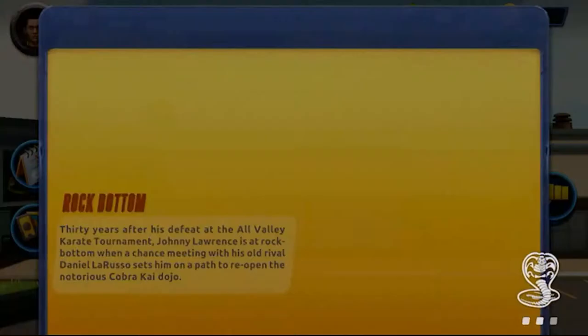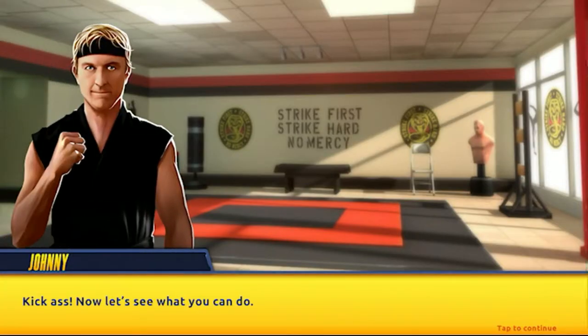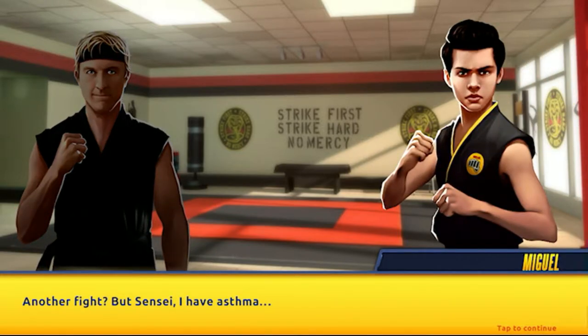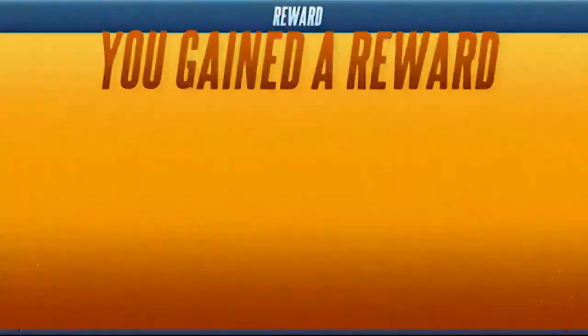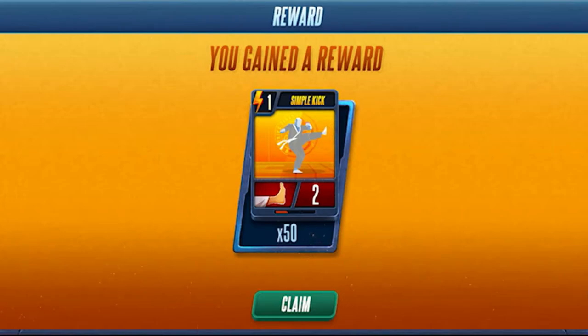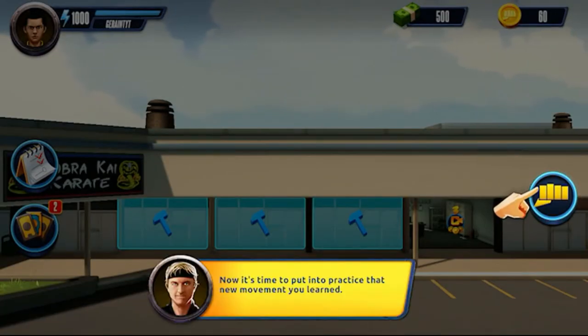We got another mission completed — 'Enhance your deck with new fight cards.' Kick ass. Now let's see what you can do. Another fight. But Sensei, I have asthma. Not anymore — asthma does not exist in this dojo. Now let's fight. Johnny Lawrence talking Miguel into it. We got the Simple Kick — 50 of them.